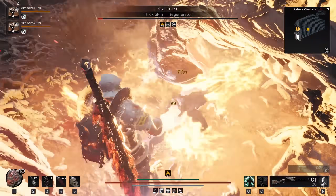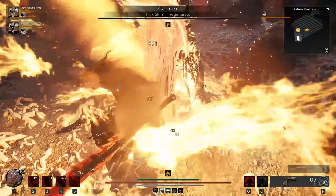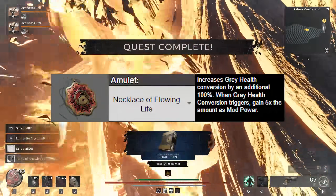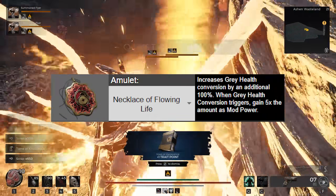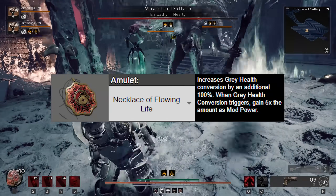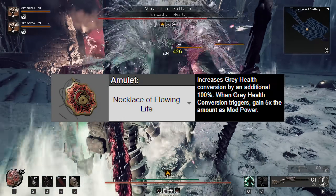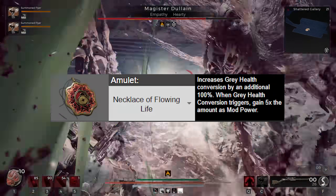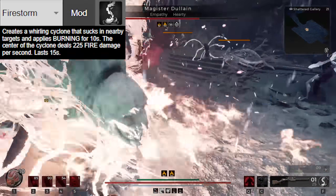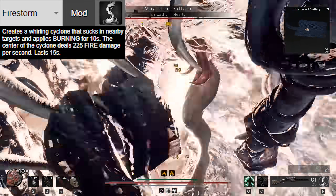Now that we've explained our damage reduction and our healing, why are we trying to kill ourselves? How does this kill a boss? Necklace of Flowing Life increases gray health conversion by an additional 100%. Gray health conversion has a base rate of 50%, meaning half the damage you take is converted to gray health. This makes it 100% total — all damage you take is converted to gray health, multiplied by 5, and returned to you as mod power. We use Firestorm and shoot it at our feet. The burning will maintain our Hardcore Metal Band Bulwark stacks, which require you to take damage.